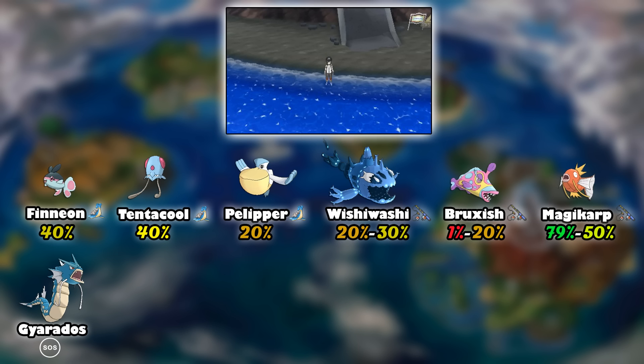If you did not catch a Wingull earlier, I suggest you catch a Pelipper now. We'll cover Pelipper further on in this video. Through fishing, we have Wishiwashi with a 20% chance of showing when it's not bubbling in the fishing spots, and 30% when it's bubbling. Same applies to Bruxish, kind of like Route 13: 1% chance when it's not bubbling and 20% chance when you have bubbling spots.